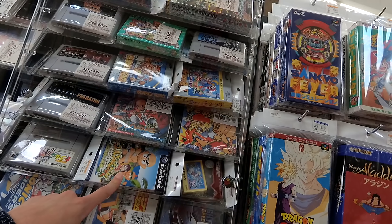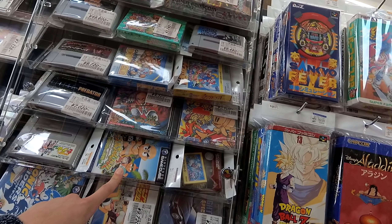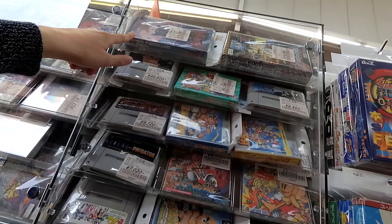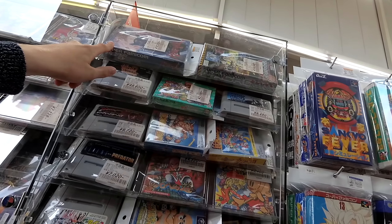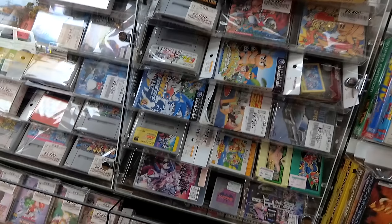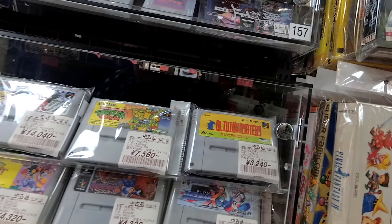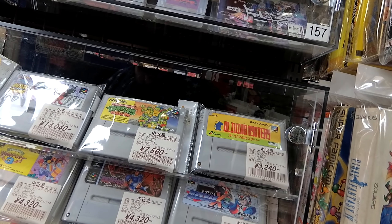Even a GameCube maybe in the showcase — $20 for Muscle Champion. Sonic Wings with the instruction manual for $60. There's the old Hagane box that they'll never get rid of — it's been here for at least five years now. $160. And then why is this copy of Turtles in Time $70? I don't quite get that. X3 for $40 — that's twice as expensive as it should be.